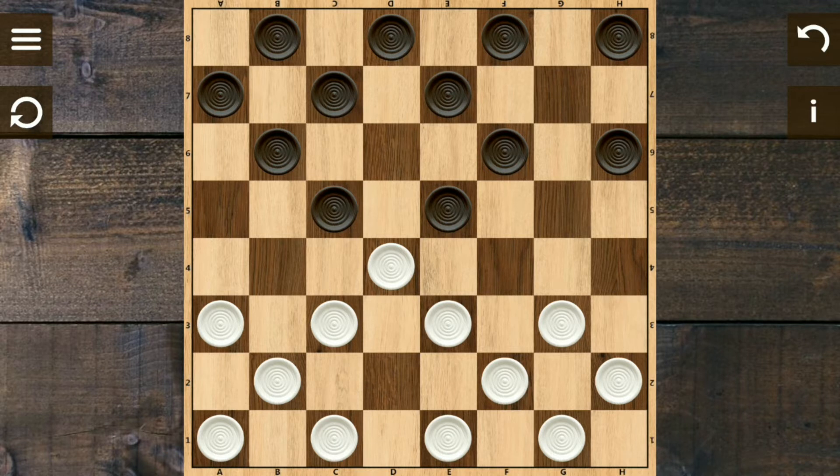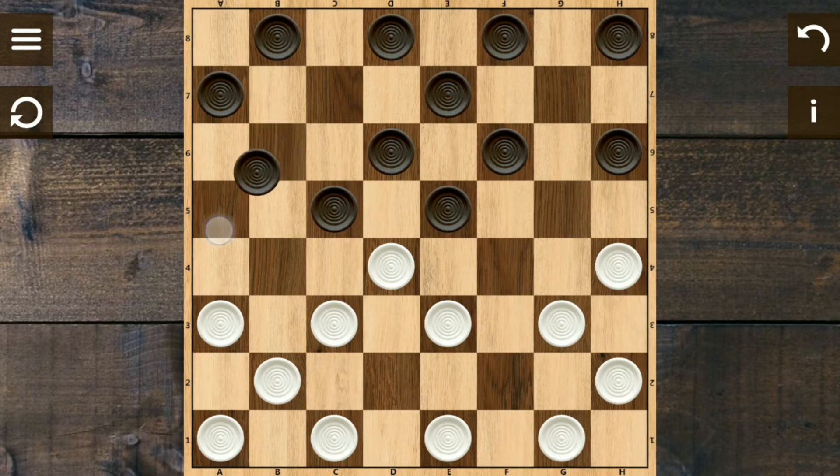The black corner will try to stop us, covering right here so that we cannot move right here or right here, giving us limited movement. So this time, just like before, we need to go right here because this is one of the best moves we can do. Their next movement is to go right here, so we also need to support this way.